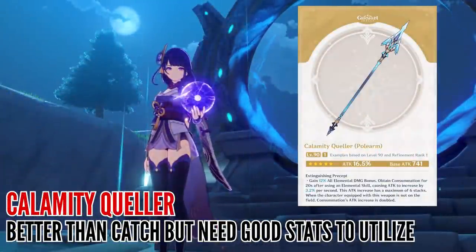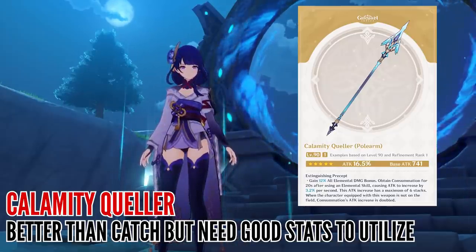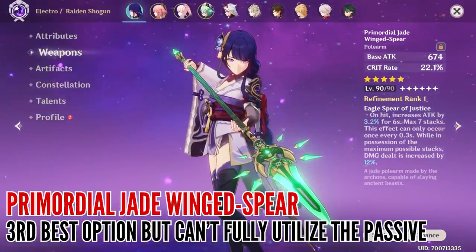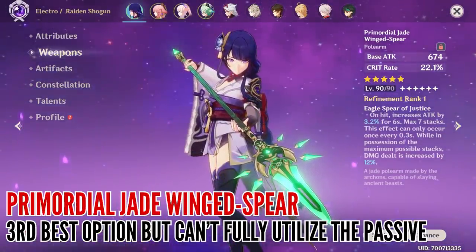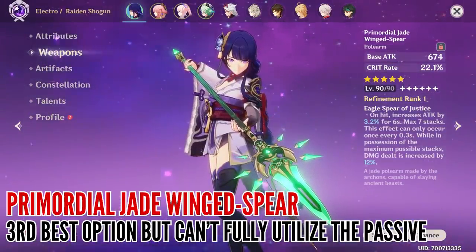A quick mention goes to Calamity Queller — it's better than The Catch, but I would only recommend this if you have strong artifacts with good critical stats. Primordial Jade Winged-Spear is a slightly better option, mainly thanks to the big 22% critical rate from the substat. The passive kind of works, but because you cannot build stacks with her skill when she's off-field, her initial slash won't benefit from the weapon passive, although further burst attacks will.